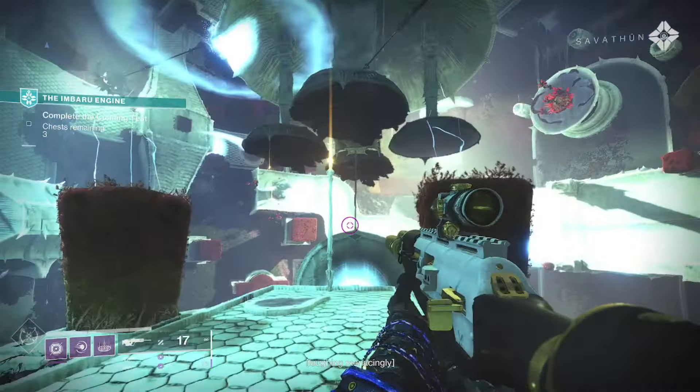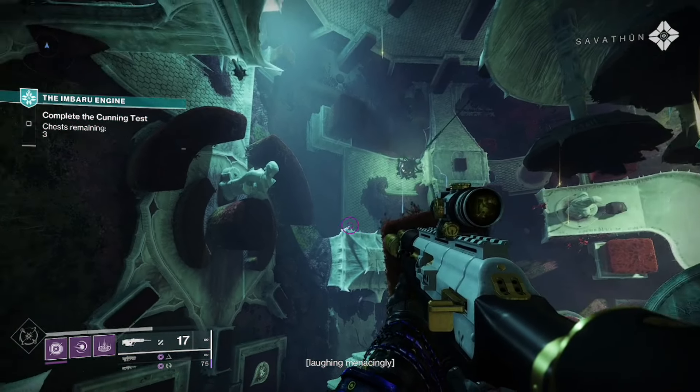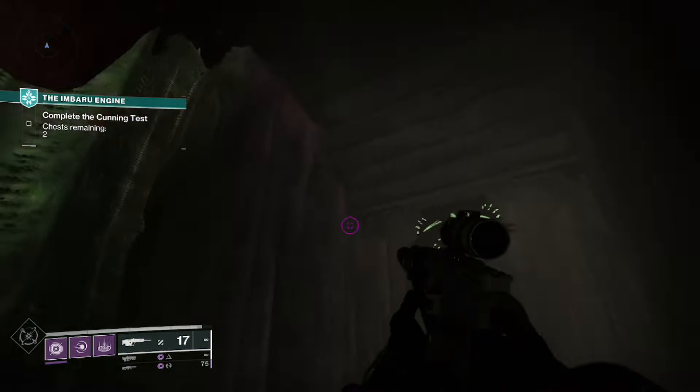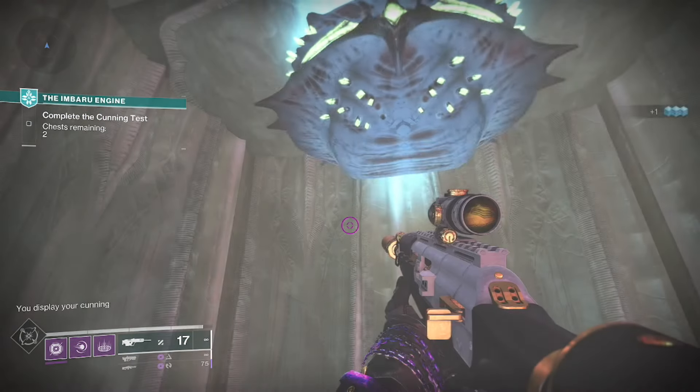After that, the whole room will fill with chests and you will need to open three to advance. These you'll just have to search for as it is randomized every single run. Just make sure you are opening the chest the plate is pointing to.